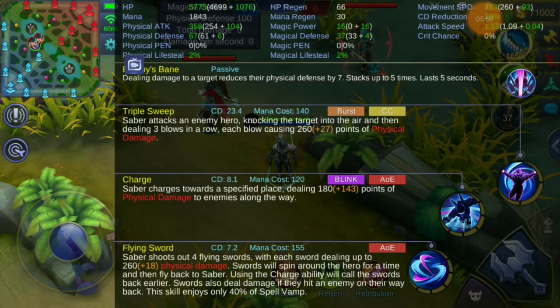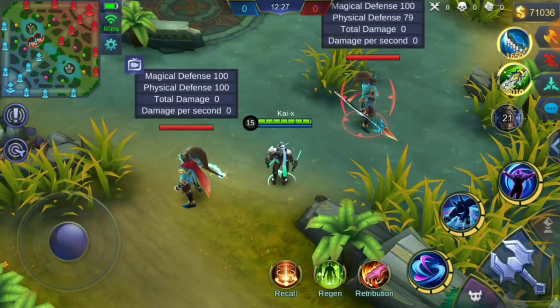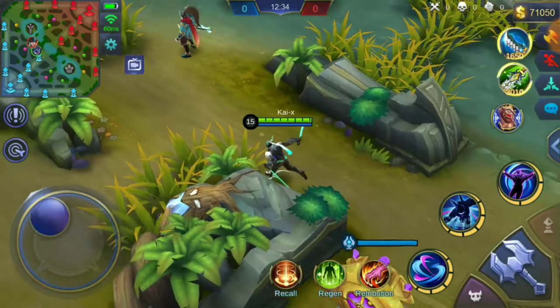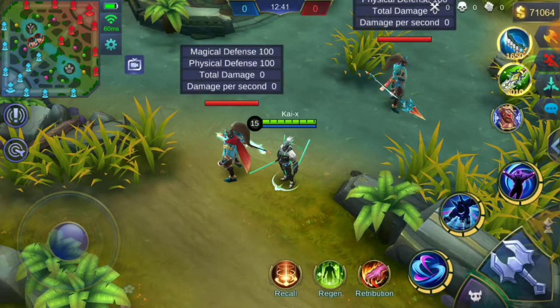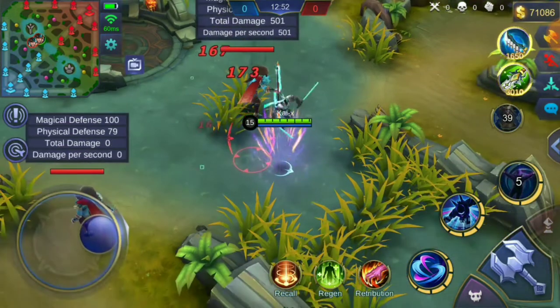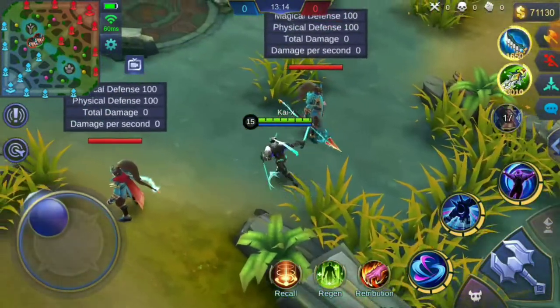After activating the active passive, which increases physical damage by 20%, Saber's physical attack increases from 303 to 358. Let's test if that increased physical attack works with his ultimate — just like the normal 10% increase didn't work, we'll see if the active passive has the same issue. Without active passive it deals 501, and after activating Courage Bulwark's active passive it still deals only 501 — no difference.